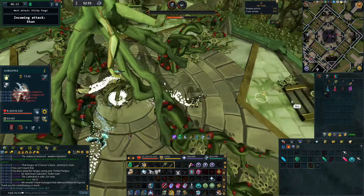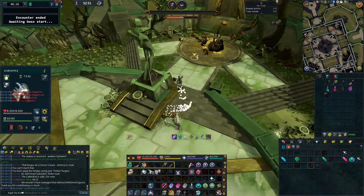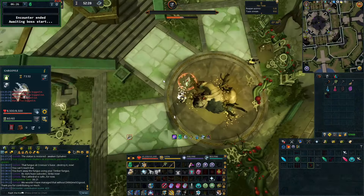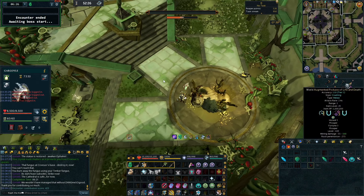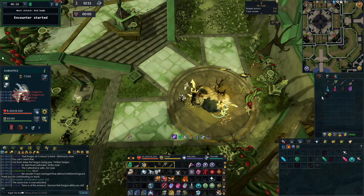That is a Krosis kill. I was a little bit late to the second energy fungus and we still hit the contribution point, so I got the max drop. Every kill from here on out is going to go exactly the same. Hopefully this guide helps you. If you want to see more content on the channel, feel free to like and subscribe. Thanks for watching and I'll see you in the next one.